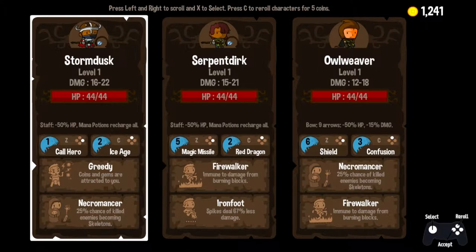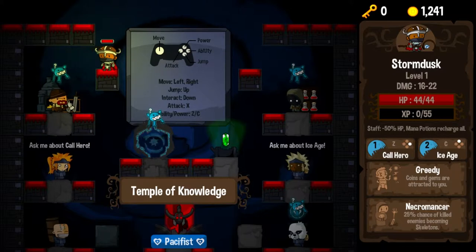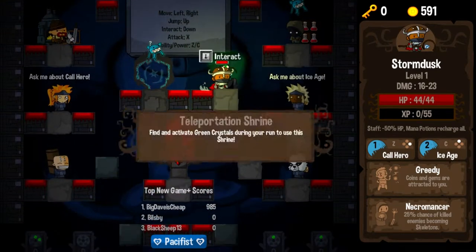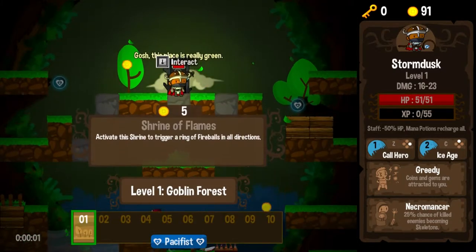Minus 50% HP, but Mana Potions Recharge All. I like the idea of that, and he has some sort of cool staff — I like the look of it. So yeah, Storm Dusk it is. Let us descend into the fray. We've got a very nice amount of money, so I'm going to purchase a little bit here and there. That's going to spend pretty much all of our money. Let's drop.